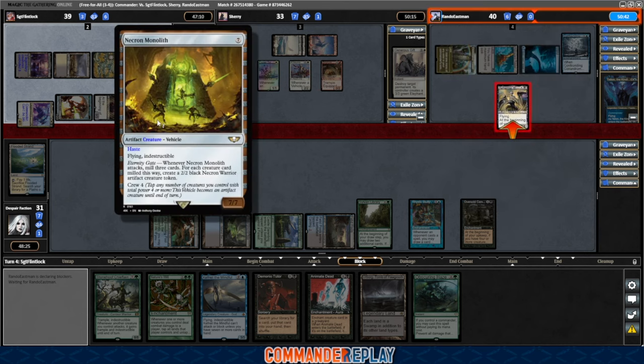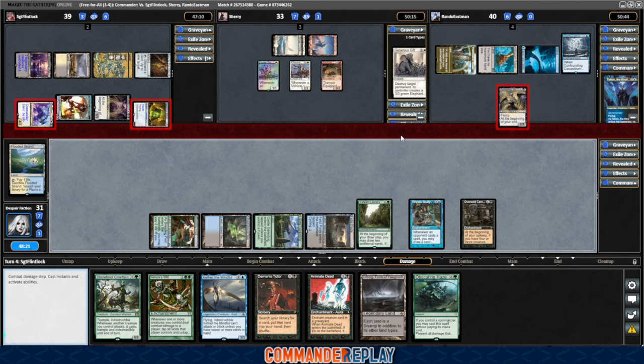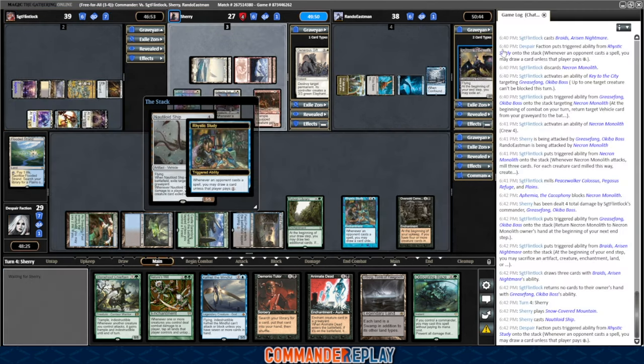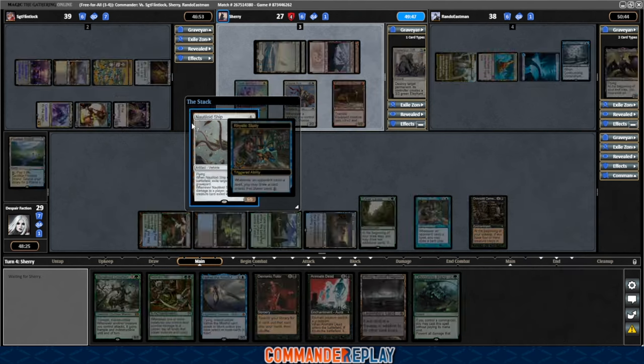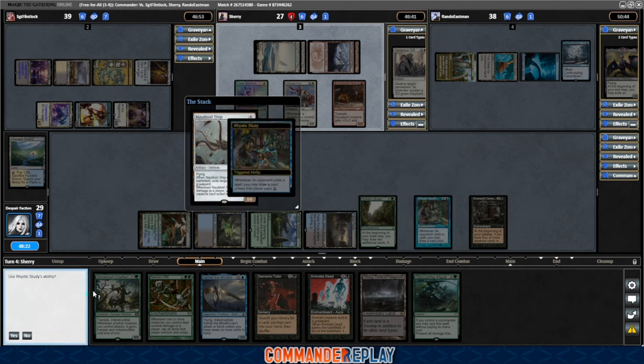Opponent's gonna block with Nefemia on the 7/7 — wants to keep their life total nice and high. 4/3 over to Sherry. The Monolith gets returned. Opponent chose artifact — they sacrificed an artifact and drew three cards out of that. That seems pretty good.